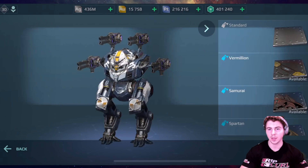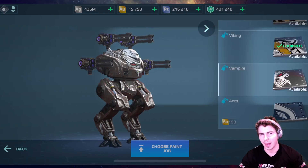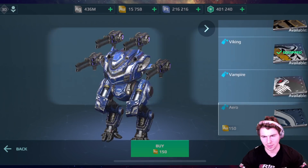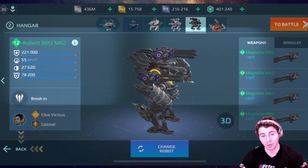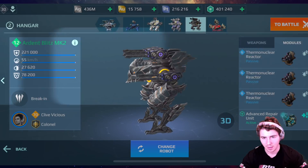Hey guys, what is going on? So we're using the new Magnetar, which I haven't used yet. Actually, more like a couple weeks old Magnetar now, but these weapons are very powerful. They might be the second best light weapon after the Scatter with that 600 meter range. I'm so confident in this weapon.